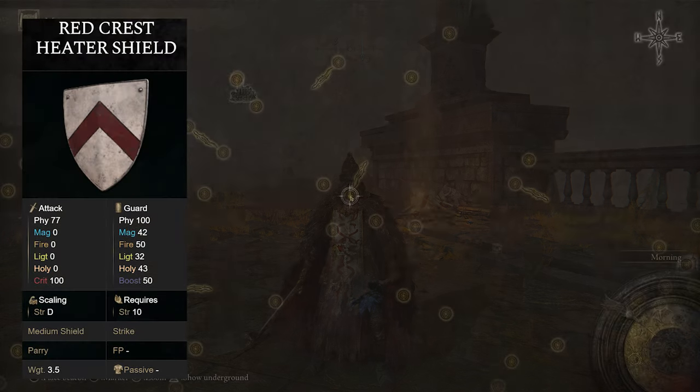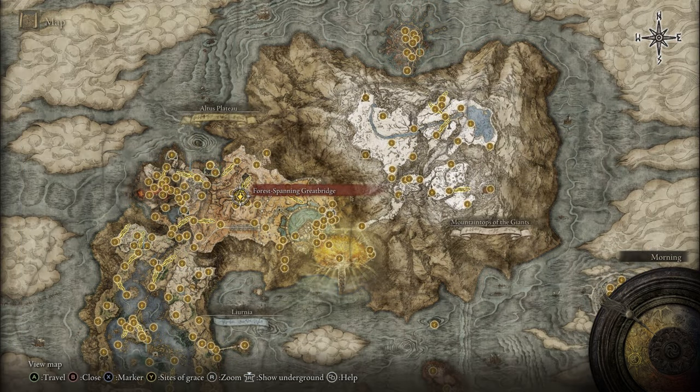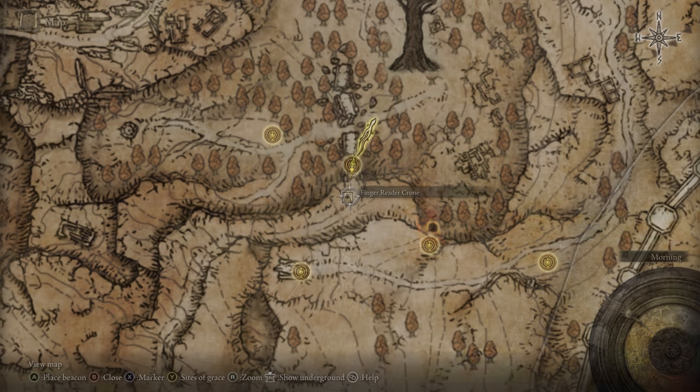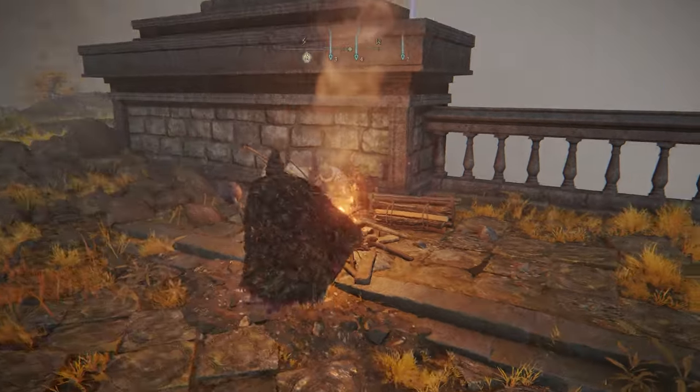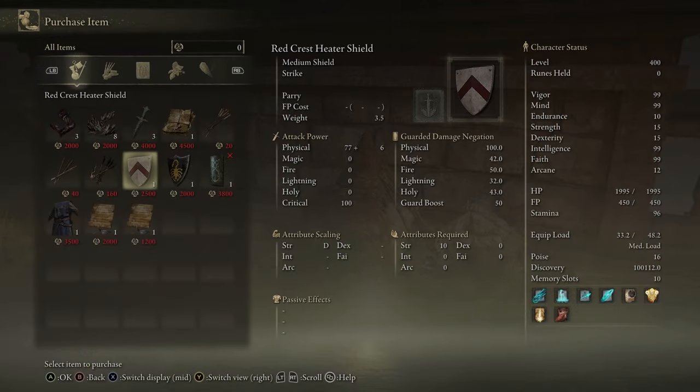If you'd like the Red Crest Shield, head up to the Forest-Spanning Greatbridge grace in the Altus Plateau. Just nearby there's going to be a merchant, and he will sell you the shield for 2,500 runes.